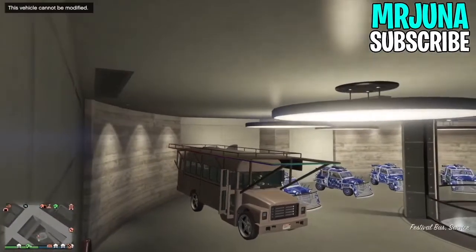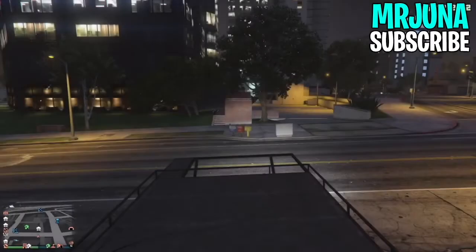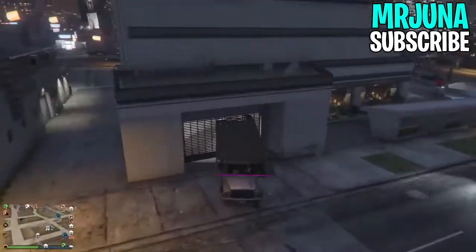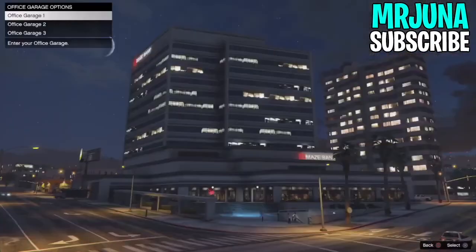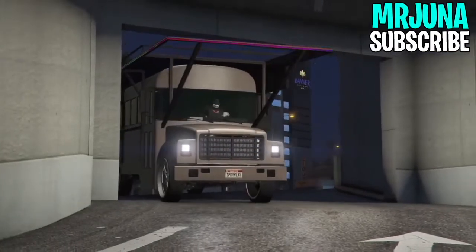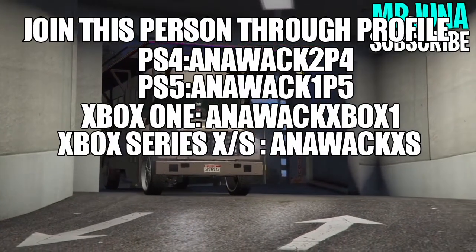To start the glitch, make your way to your office garage which has a festival bus inside it, and simply drive it out. Once you've driven it out, you're going to try your best to crash it back in so it gives you the option to return it — it might take a couple of tries. The best way to do it is by reversing in. You're now going to return it to the garage it belongs to; for this car it belongs in office garage 2.